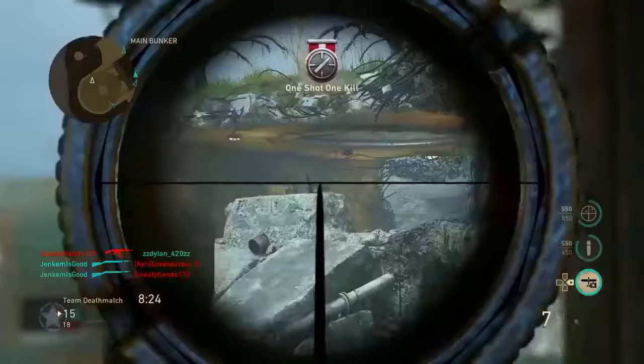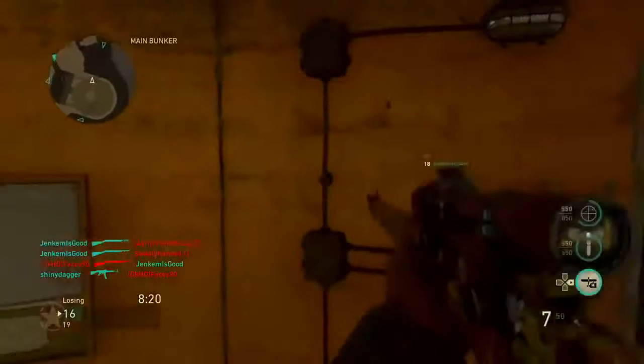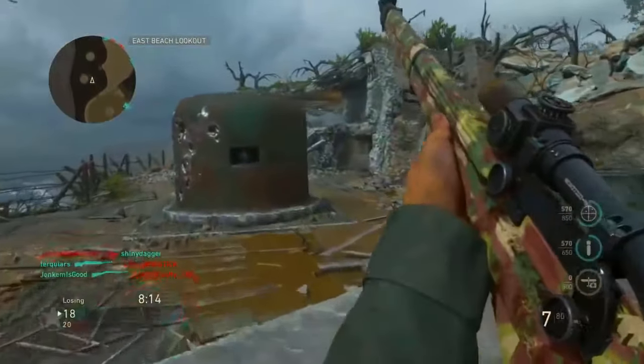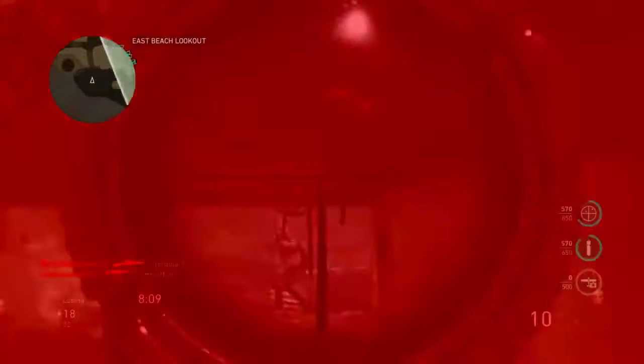You guys probably know this, but they took off aim assist on the snipers — why, I do not know. Maybe they were trying to copy BO3 a bit, like how they have no aim assist. But I reckon they should have aim assist on the snipers — it's just good to have aim assist.